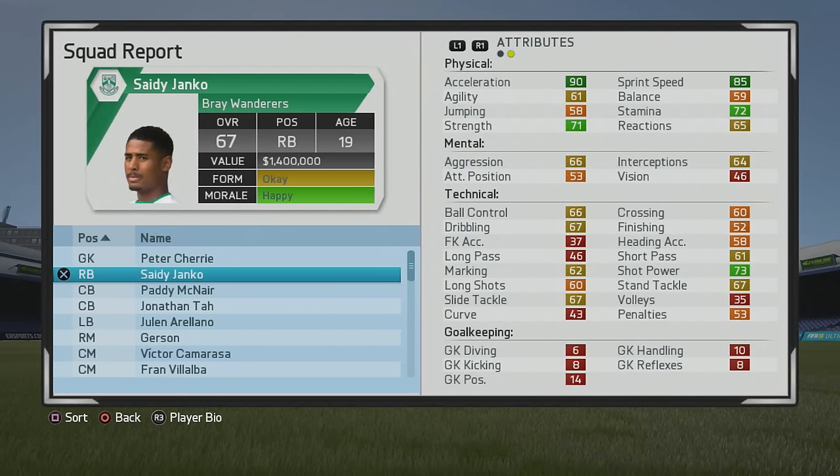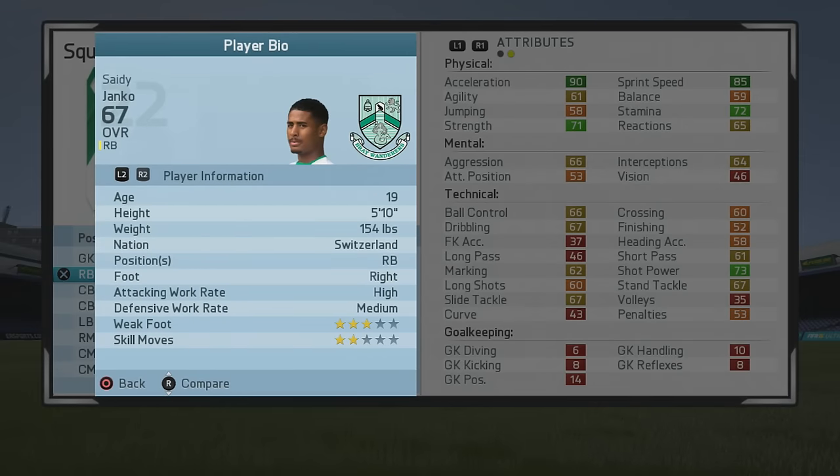What's cracking guys, welcome to another player growth test. I'll be taking a look at City Yankle, the 19 year old right back who starts at a 67 overall — pretty solid right back from the start, just needs some improvement in some areas.